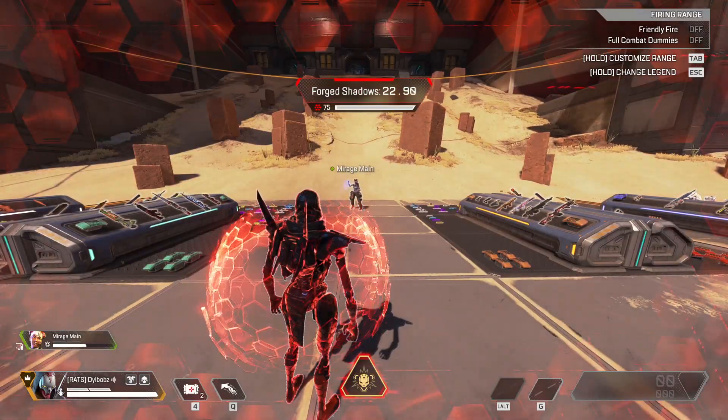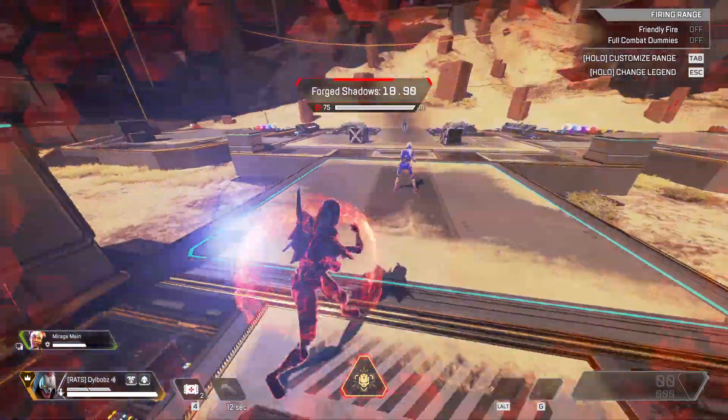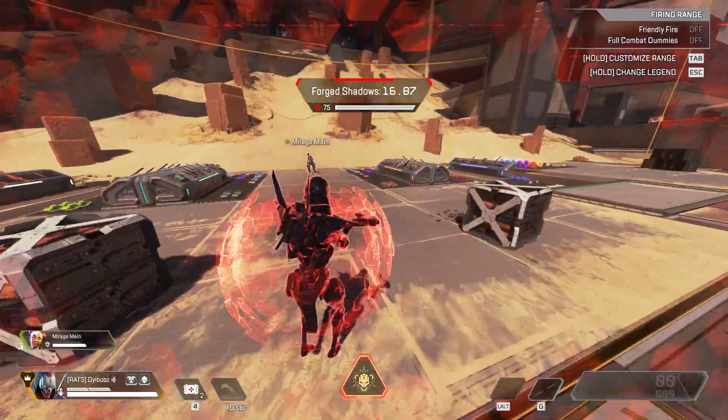Revenant be looking like this. But the best part about his ripe tomato suit is that your teammates can throw arc stars and they'll stick to the shield, but of course they won't damage Revenant.